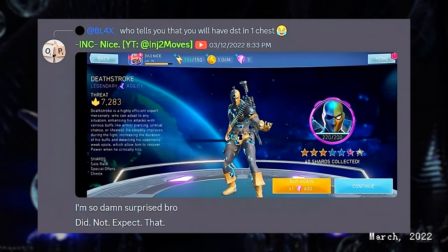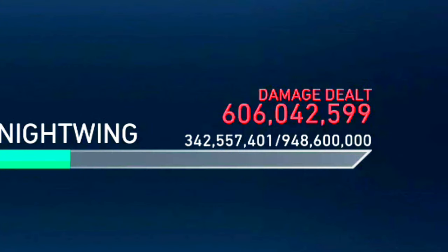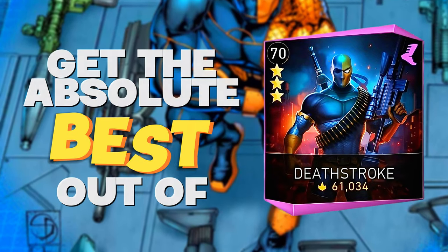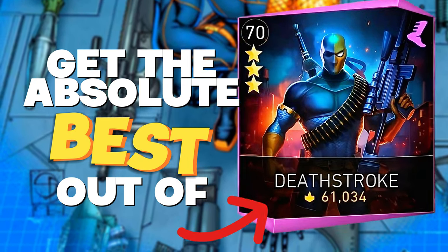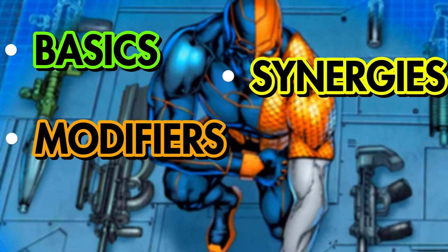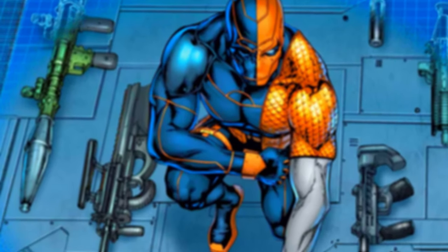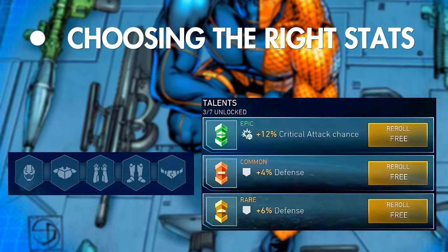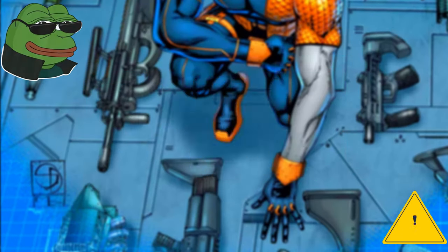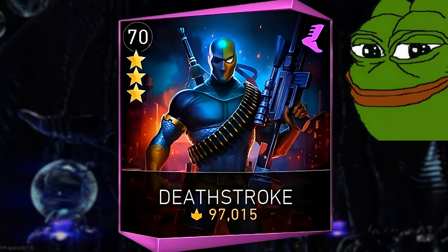Since I got Deathstroke at three stars over a year ago, my solo raids experience has changed completely, and I want to share what I've learned about getting the most out of him. We'll go over the basics, synergies, modifiers to take note of, and then explore the nuances of his full potential. Then we'll talk about how to properly allocate the stat slots we have available. There will also be an additional tip that will absolutely take your Deathstroke experience to the next level, so keep an eye out for that.